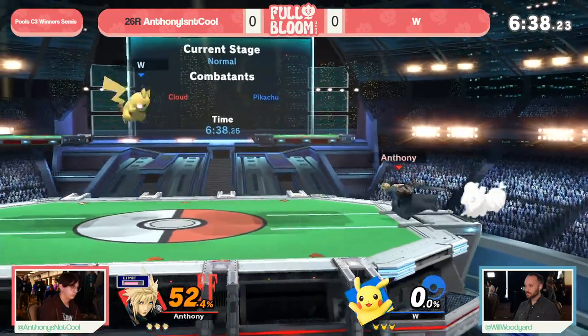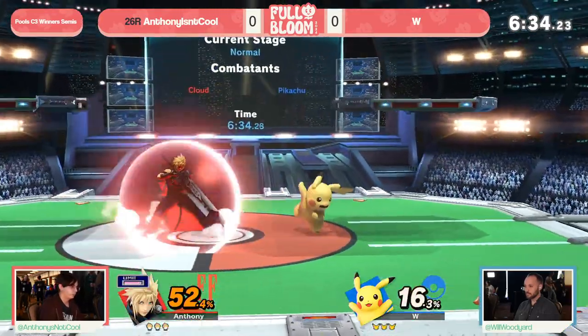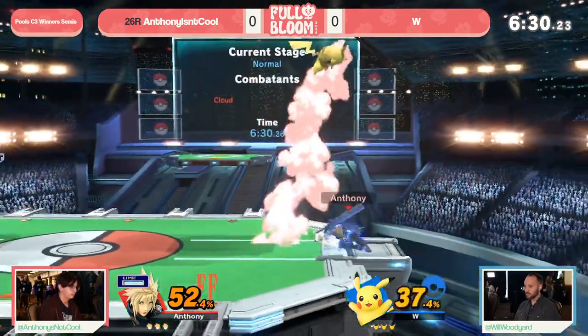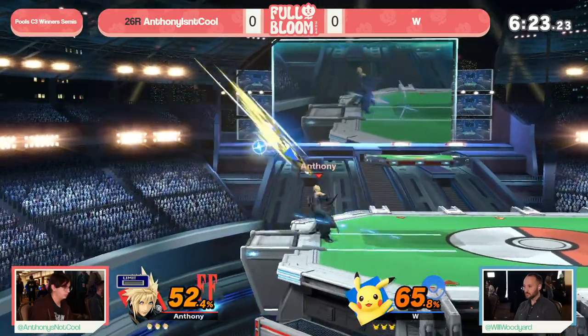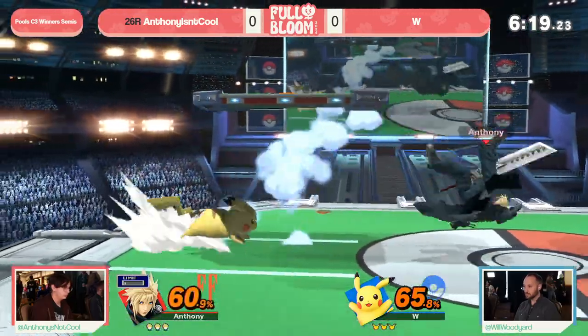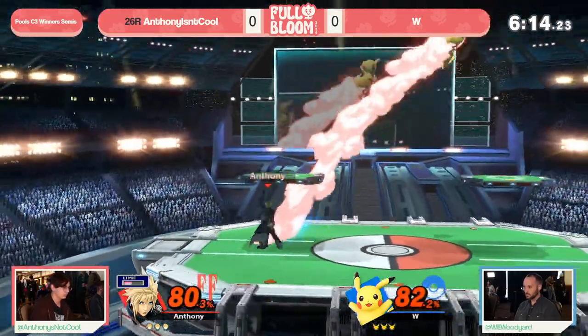Anthony was pretty close to getting hit by it — barely got enough height to get through. Now it's Anthony's turn to get some damage. Now we see W retreating to the T-jolts a little bit more. Second time in a row he's gone straight to center with the quick attack — definitely something to watch out for. Getting caught up in that corner, you gotta play for that position, utilize T-jolt to buy some space and get even more control.